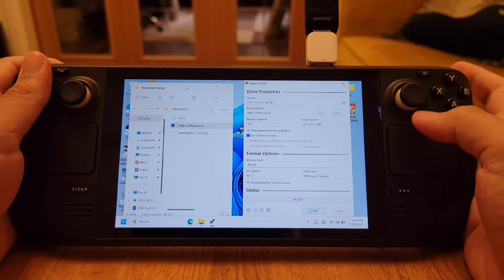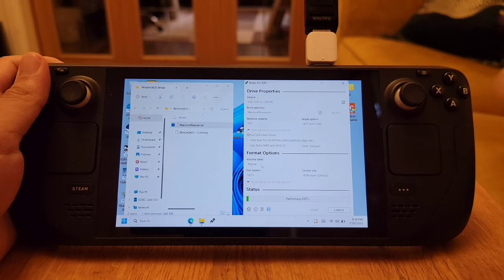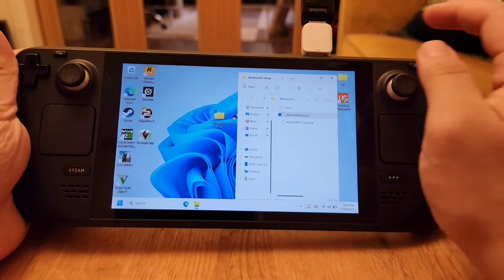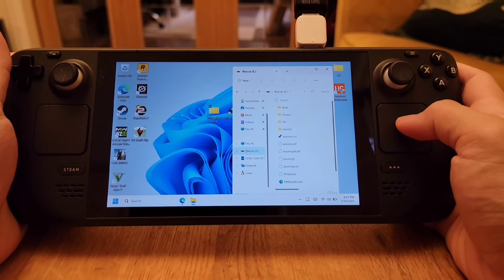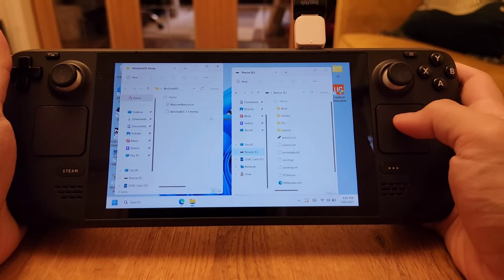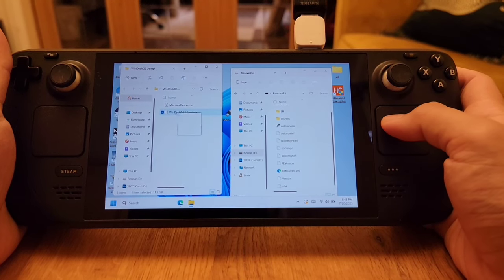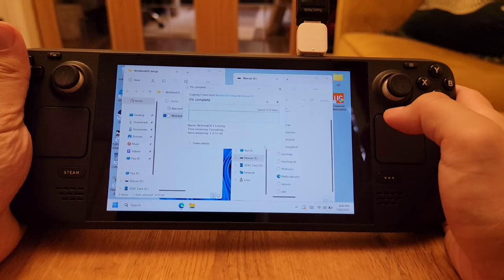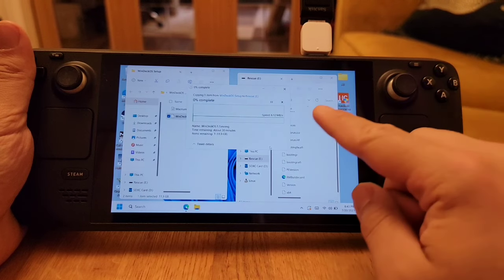After that, click Start and wait for it to finish — it sometimes takes around 20 minutes. Once done, don't remove the USB drive yet because there's one more step. Open the new USB drive, which will be called 'Rescue,' then open the folder you downloaded and scroll down. Copy the DeckOS file into this bootable drive — put it in the root, not inside any subfolder. This will take a few minutes as it's a large file.